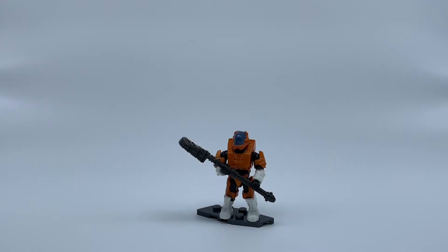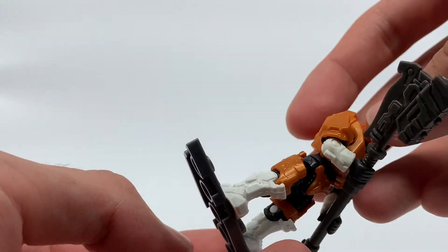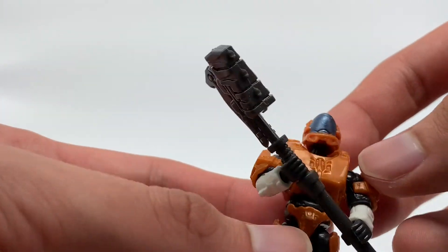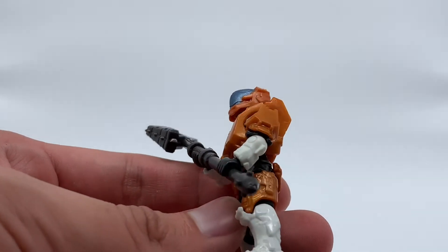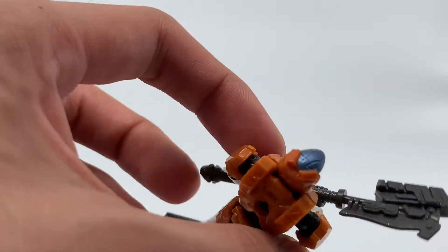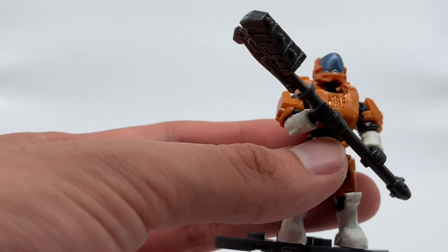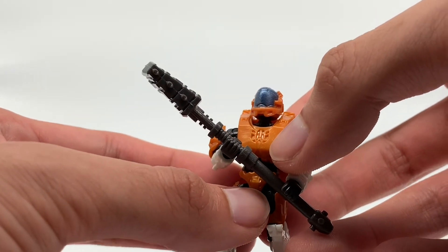This is the orange Spartan Hermes, aka Kelly. The orange is a metallic, almost copper sort of color — I like it a lot. The printing for this figure is the big fishbowl dome visor in a nice darkish blue. The weapon is the gravity hammer with no paint on it. The lower arms and legs are in white, and this figure uses the female body with a new mold chest piece.